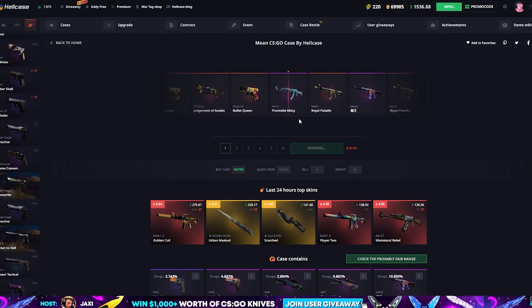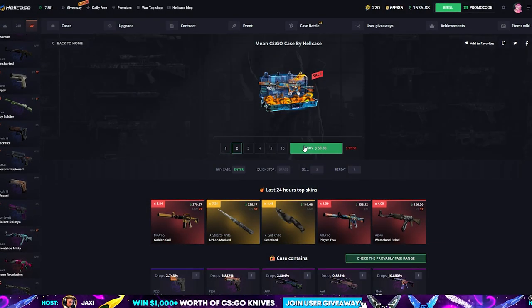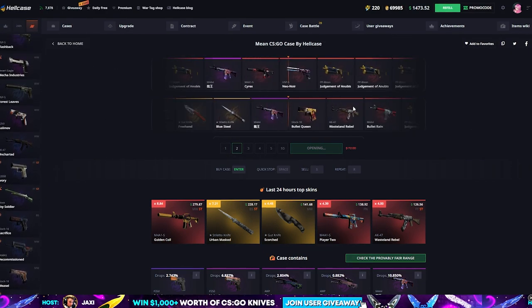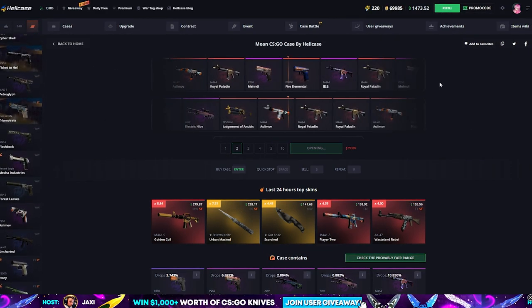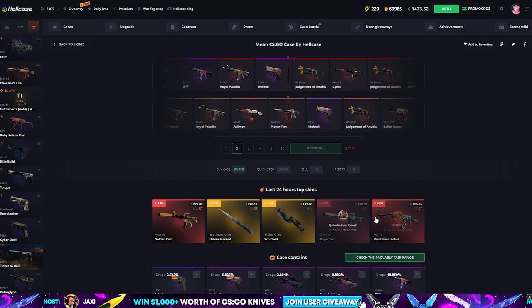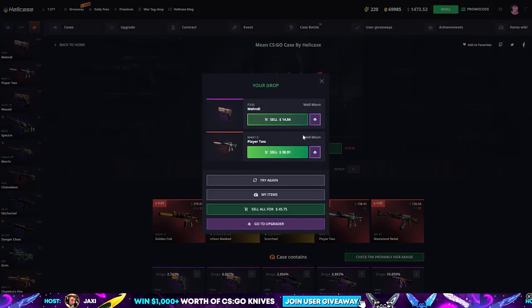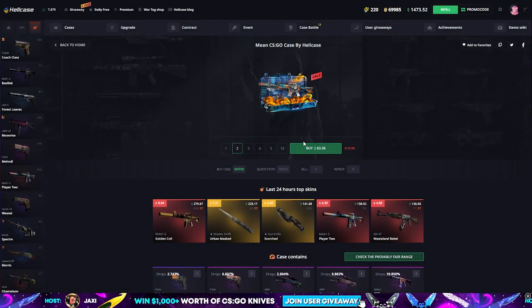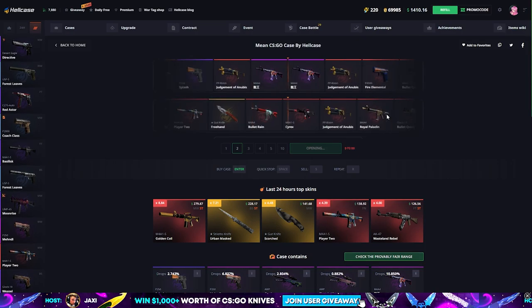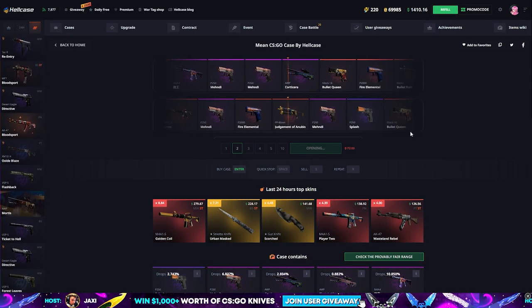Stat track 40 — that's profit, we take that. Let's move up and open two at a time now. We're gonna get the Player Two — if it's factory new it's gonna be $140. The Player Two was money back, the other skin wasn't profit.